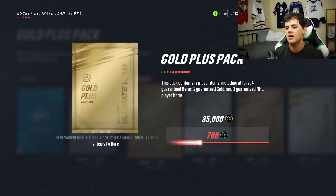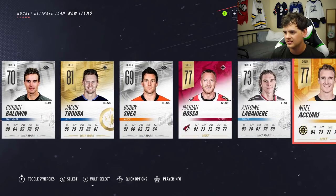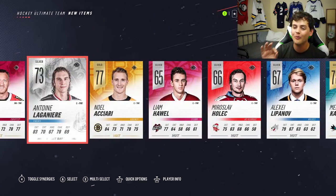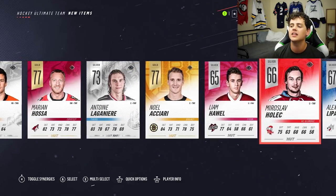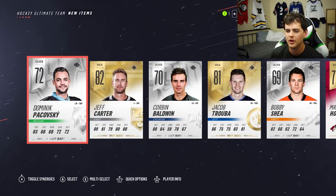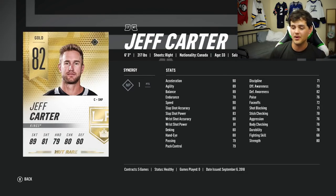Let's go with another gold plus pack — three rares is pretty decent. Jeff Carter, not bad. That dude is a solid centerman for the entire year. These packs are so small — there's only like twelve cards in here. We got two gold rare players, but Jeff Carter is still a pretty decent center. You're going to run with him for at least a couple of months.